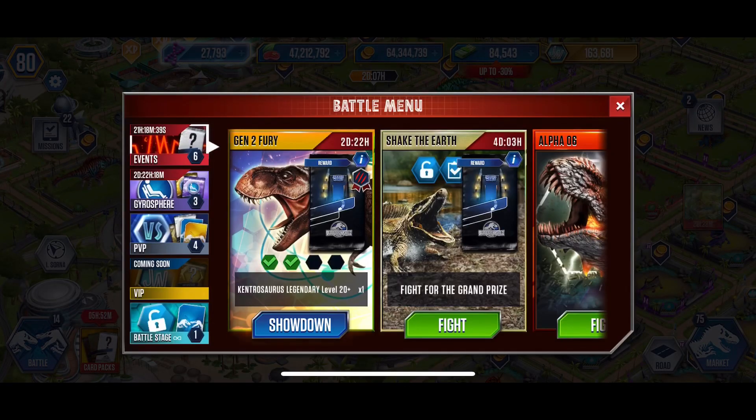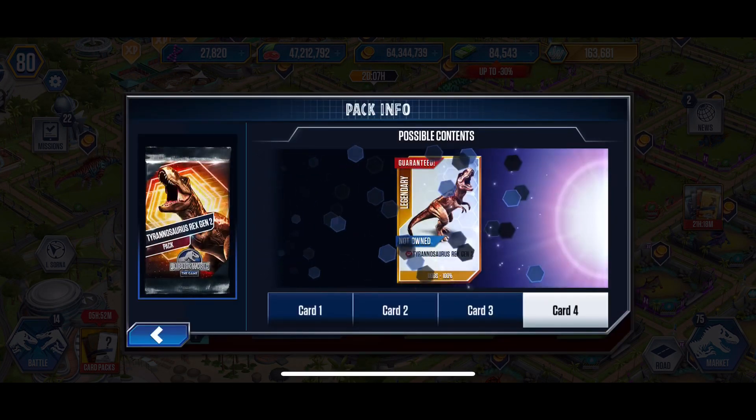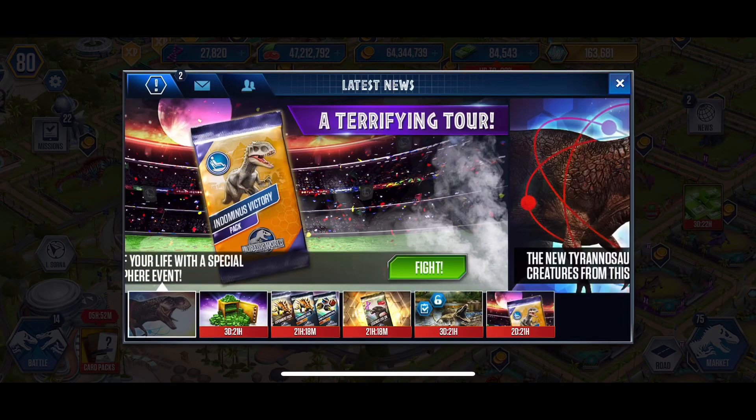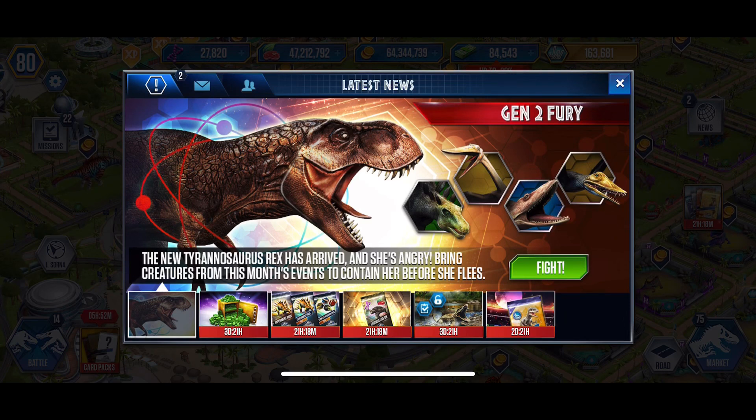Alright, 50%. I want to look at this again — it looks different too, wow. The new Tyrannosaurus Rex has arrived and she's angry! Bring creatures from the month's events to contain her before... okay, every event.